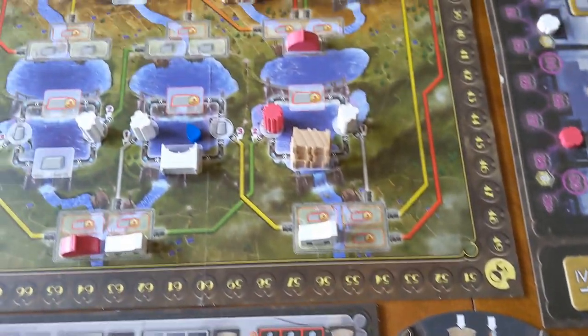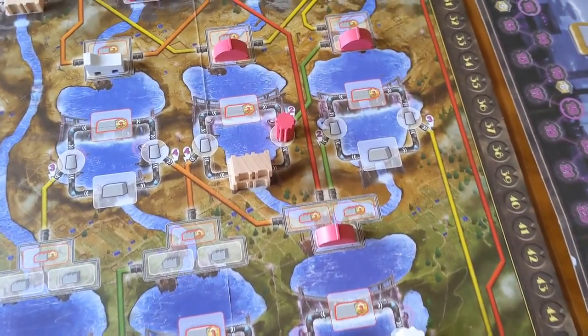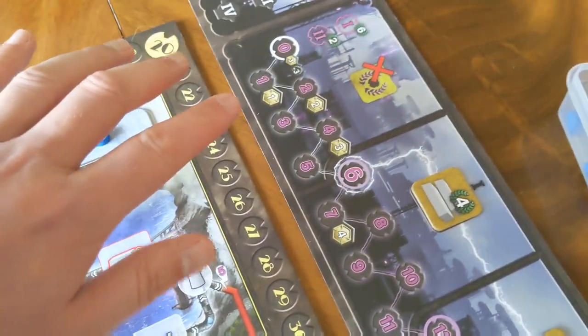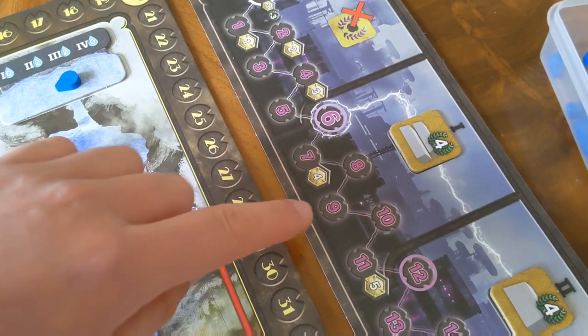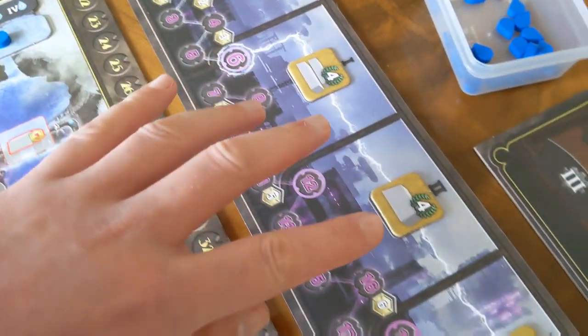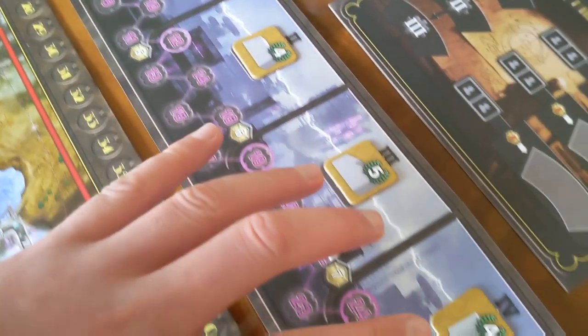You're trying to get as much energy as you can in order to get points based on this track here. The more power you generate from round to round, you're going to fly up this track and ultimately get money and get these different bonuses which you can get points for.